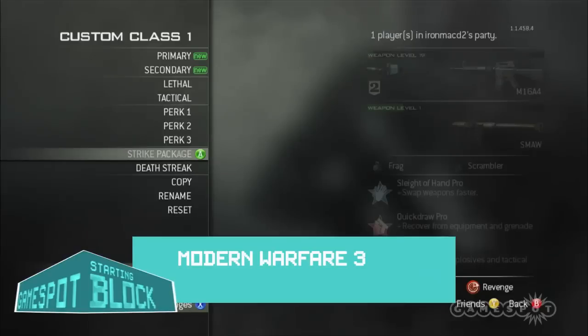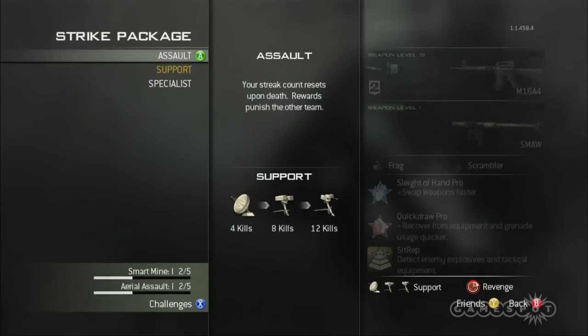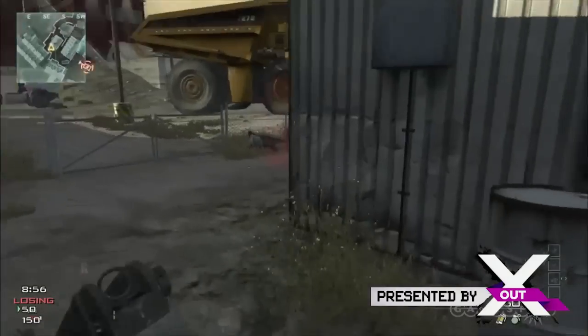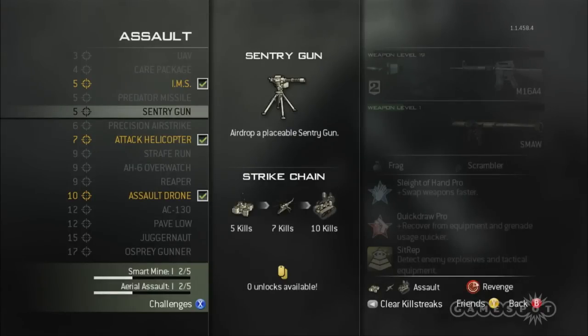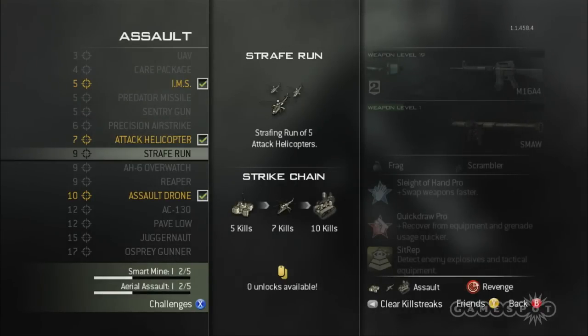There are three types: Assault, Support, and Specialist. Each has several abilities which you unlock as you rank up. As their name implies, each package is suited for a specific role. For instance, the Assault Strike package only counts your streak until you die, and features abilities geared toward taking out enemies like the Predator Missile, Attack Helicopter, and Assault Drone.